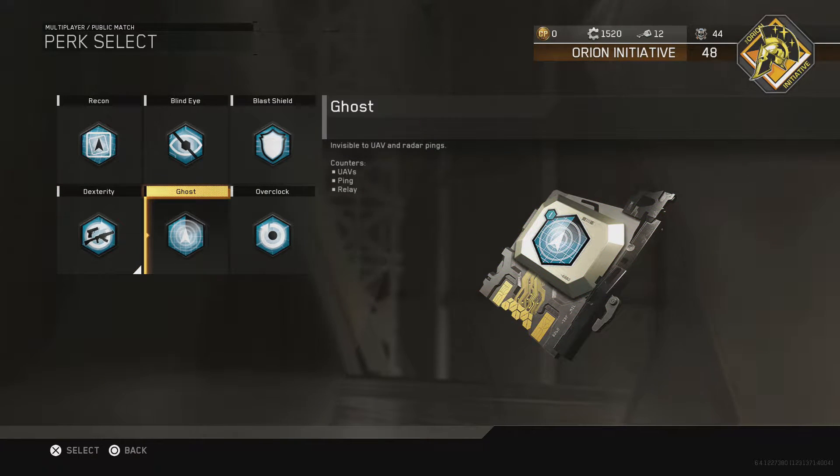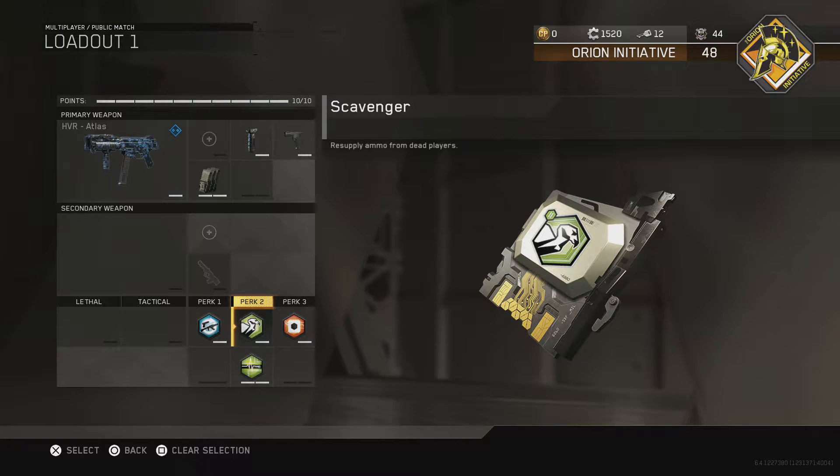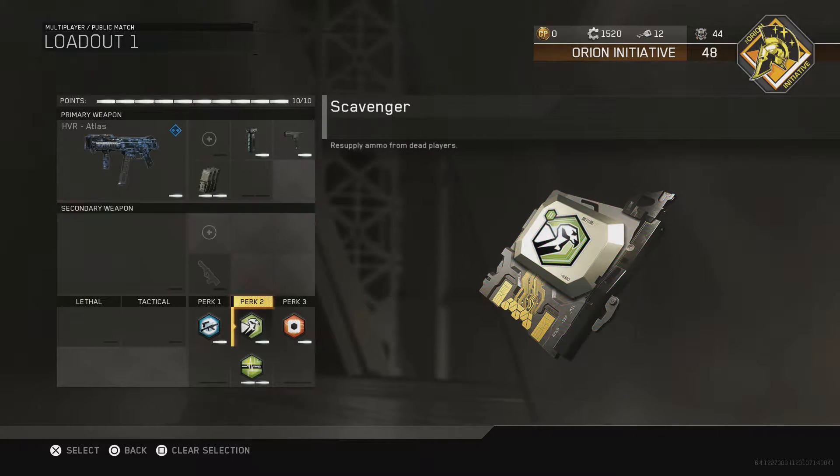If you guys really want ghost, flash shield, or any of those, go for it — but I highly recommend dexterity. Secondary perk is scavenger. Like I said, this gun flies through ammo. I always find myself running out, and I don't see many people using this gun, so it's hard to pick up ammo if nobody else is using it.